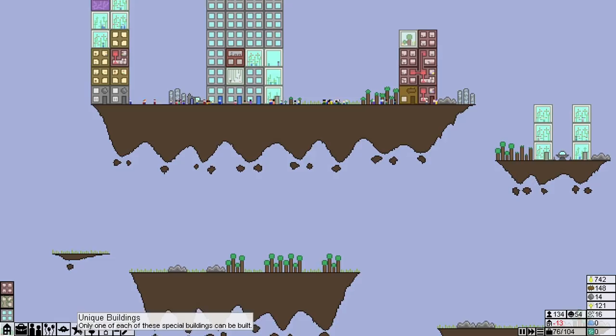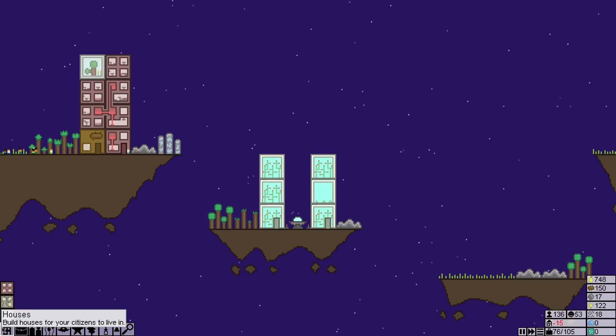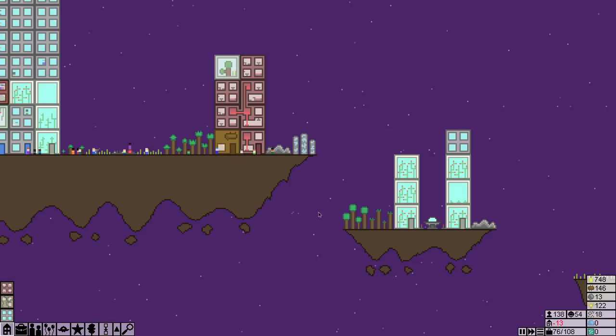Let's go ahead and get this transporter down here as soon as we can, and get some wood coming in here. Lots of farms over here — this is supposed to be getting cleared out, hopefully. Maybe we need a house over here so you have some place to live. We'll put one over there so you can work over there.